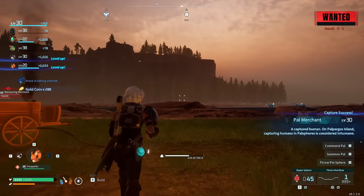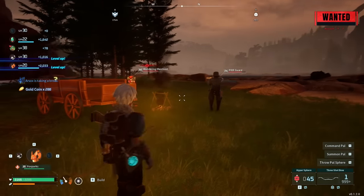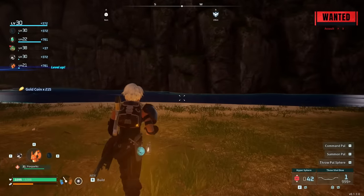Just like that, we have captured a pal merchant, which is a human — and it's actually considered inhumane, so that's a thing. We do also want to catch this wandering merchant. Now that we have both, we want to head back to base.